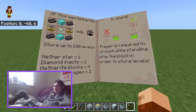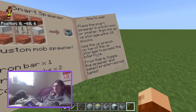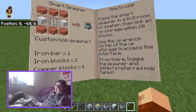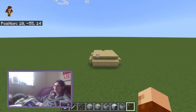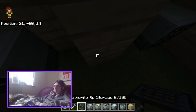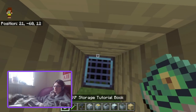Let's get back to the smart spawner. How to use: place the smart spawner in an 8x8 room or smaller. Then link an XP storage within 20 blocks. Use the XP wrench on the top of the XP storage to access the interface. From there, toggle the spawner and select the preferred mob types. I need to go to the outside — I forgot I put that on the outside. You could just put the blocks on top once you put it up.